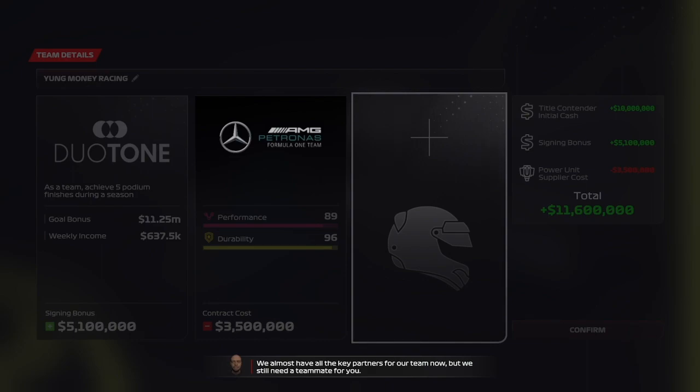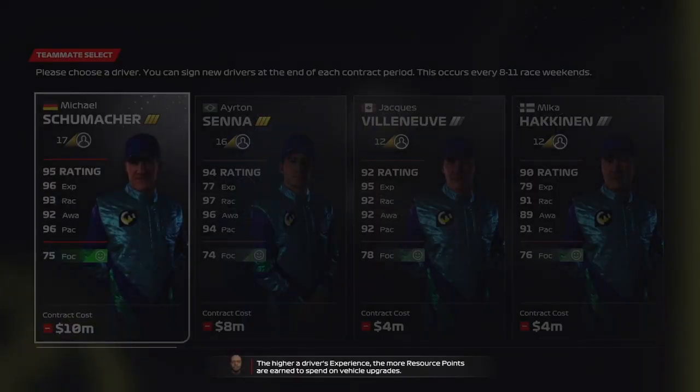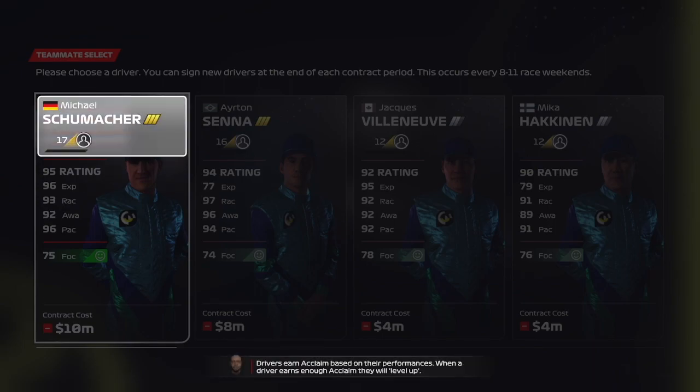We almost have all the key partners for our team now, but we still need a teammate for you. The higher a driver's experience, the more resource points are earned to spend on vehicle upgrades. Drivers earn acclaim based on their performances. When a driver earns enough acclaim, they will level up.